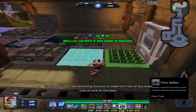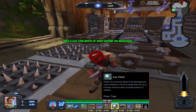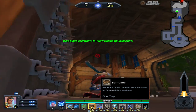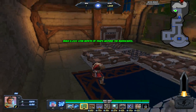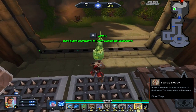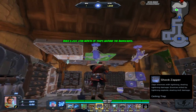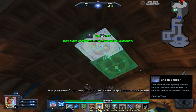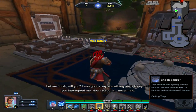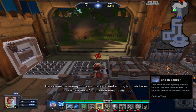Use the coin you earned killing minions to make the front of this place look as nice as the back. Use your newfound wealth to build a killer trap setup around them. This is quite the kill box you've got going. Here come the enemy minions — I recommend aiming for their face.